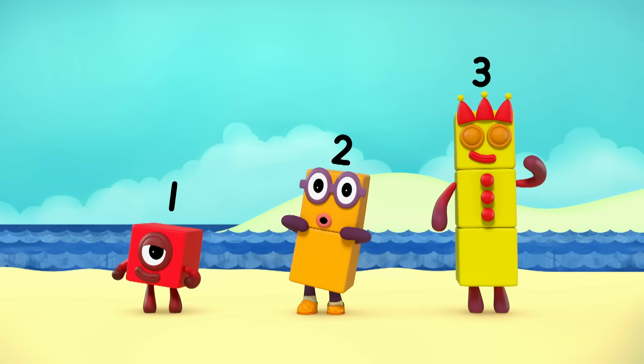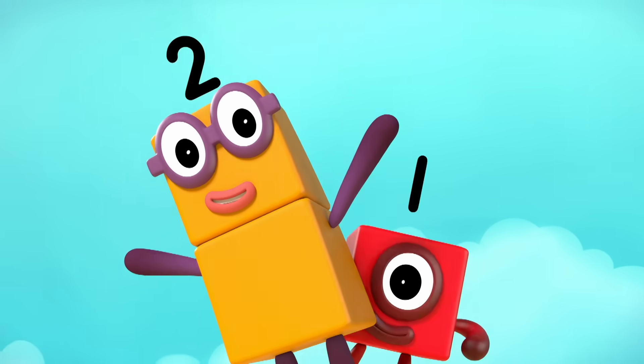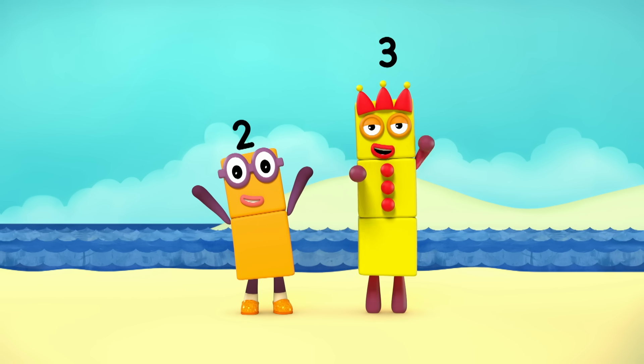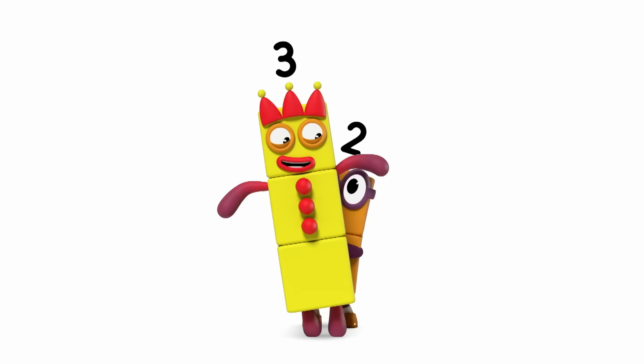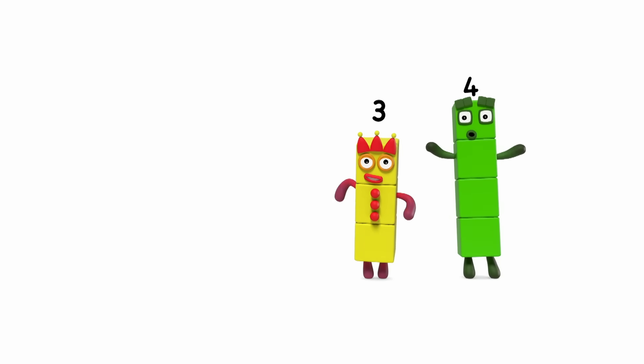1 is smaller than 2. I can hide behind you. 2 is smaller than 3. You can hide behind me. Peek-a-boo! You're hiding behind me, cause I'm smaller than you, no one will find me.